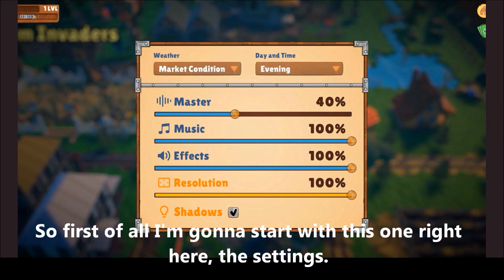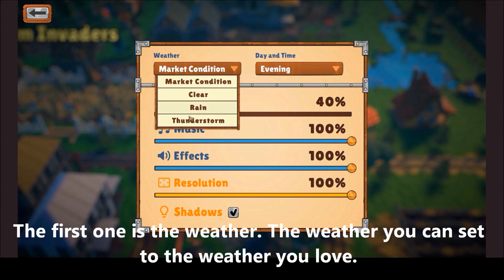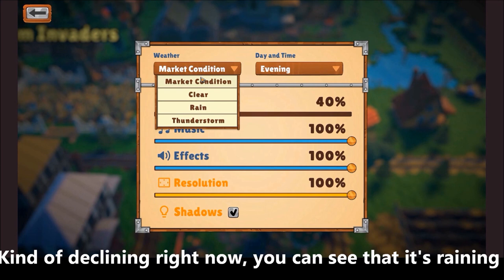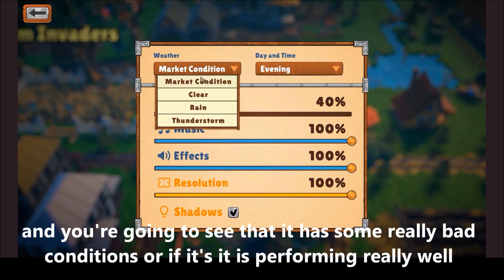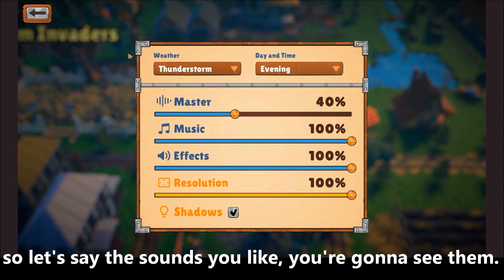First of all, I'm going to start with this button right here which is the settings. If you go through there you can see the basic settings that everyone has in different games. The first one is the weather — you can set it to the weather you love. The market conditions option follows your portfolio changes. If it's declining right now, you're going to see rain and really bad conditions; if it's performing really well, you're going to see sunny weather in DefiLand. Or you can custom set it to anything else you like.